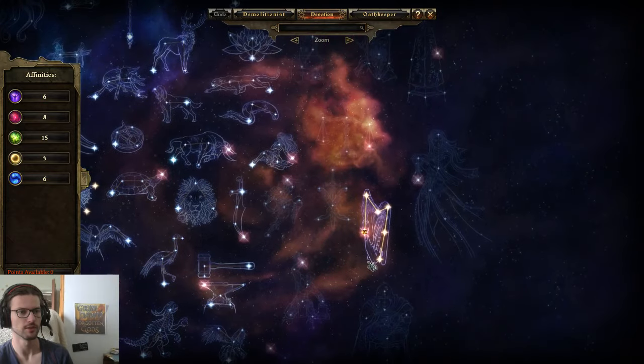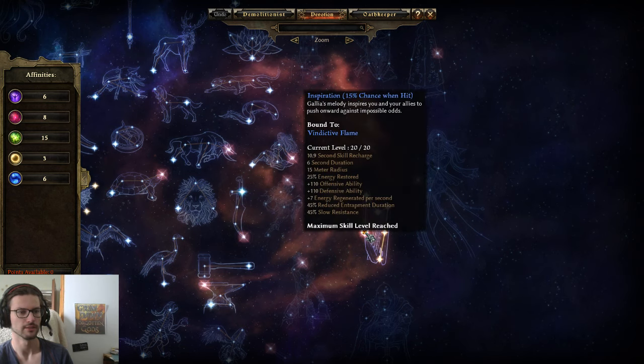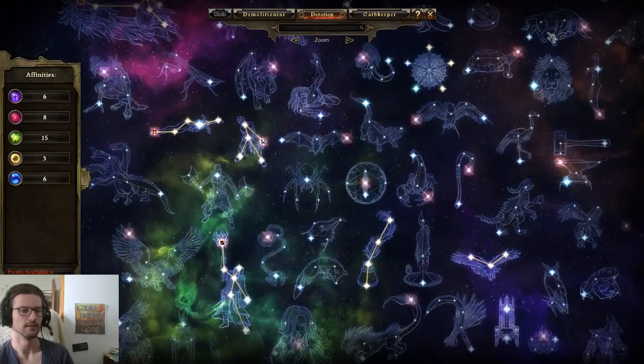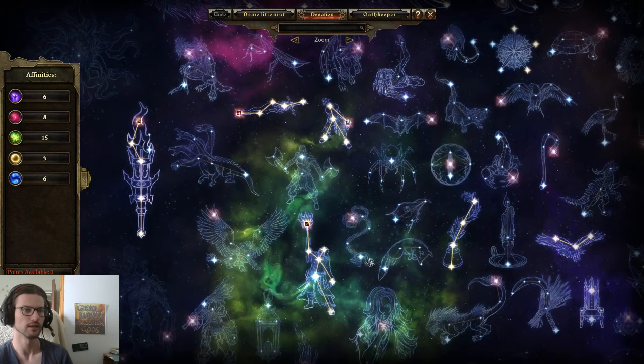We're also using Bard's Harp for energy - it has some elemental damage, good resistances, and the proc gives OA, DA, and 25% energy restore, which is very strong for builds that need energy. I don't have the percent elemental resistance reduction from Ultos, but I have it from Viper.